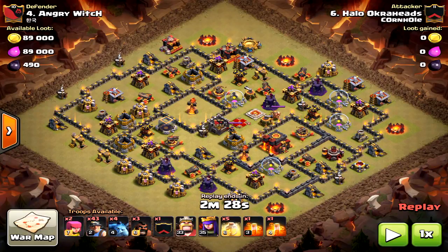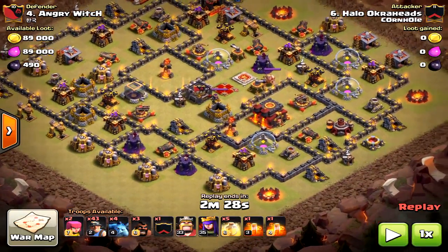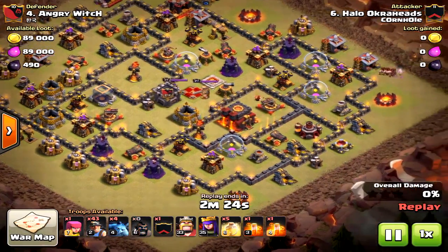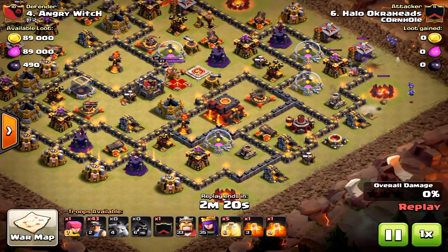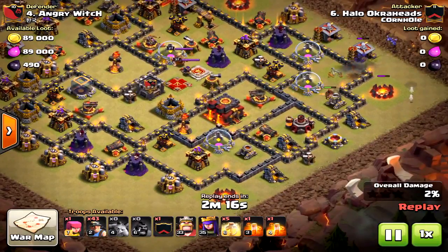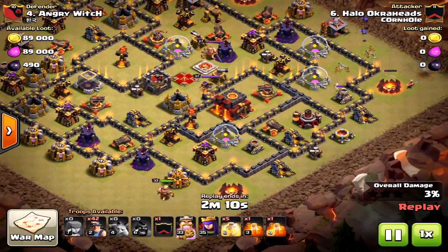Miners are very difficult at the Town Hall 10 level, even mass miners. You can't three-star every base — it's just not plausible. The goal here is I'm bringing in the hogs to take down that archer tower and using some minions to clear the path for the miners. The goal is obviously to get the miners into the core.